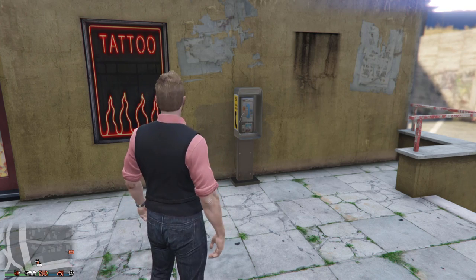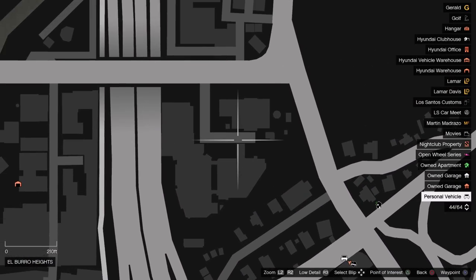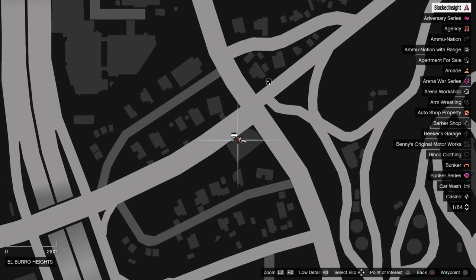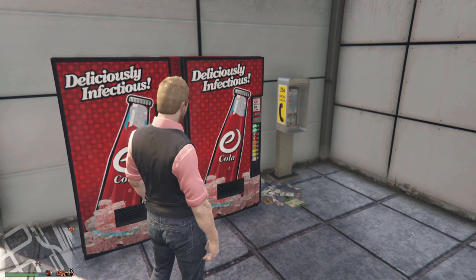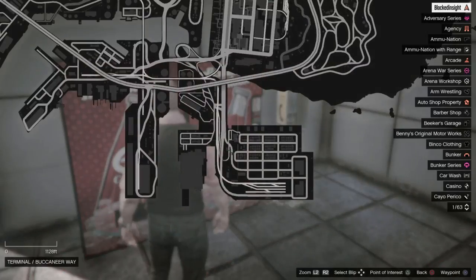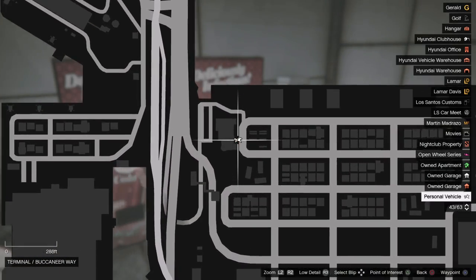Payphone location number seven is right at this tattoo parlor on the corner, very close to the other one by the L sign — it's on the side of this building. Payphone location number eight is down by the docks, over by pretty much where you deliver all the Simeon vehicles, by the side of this building over here.